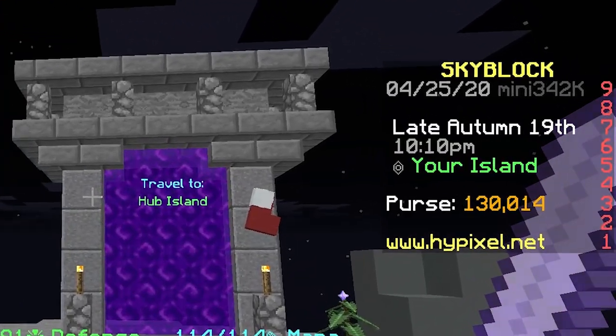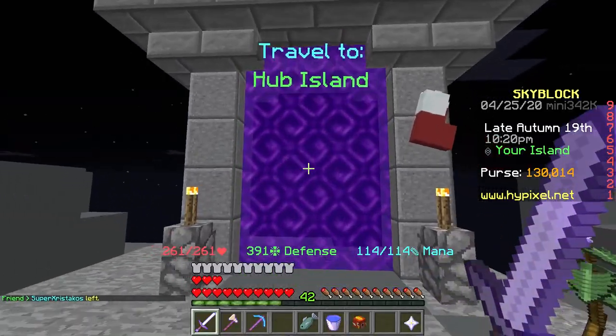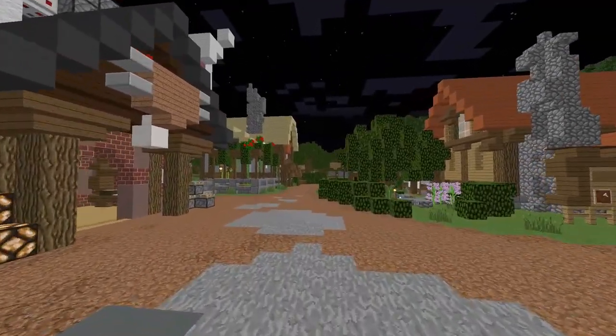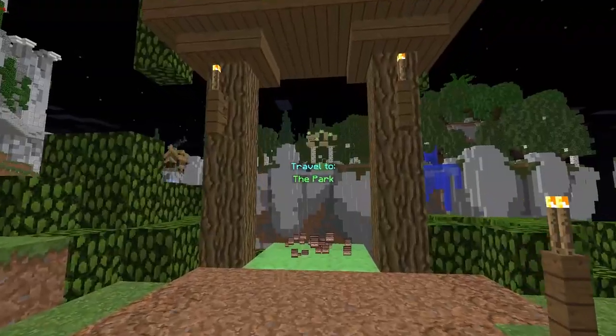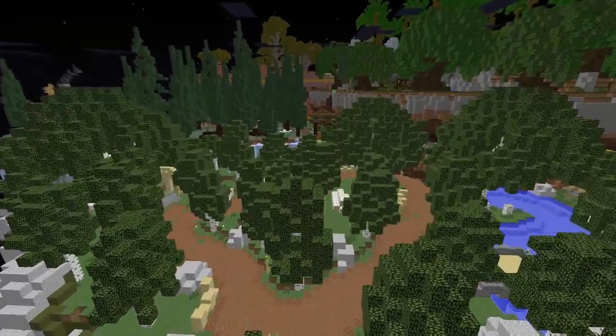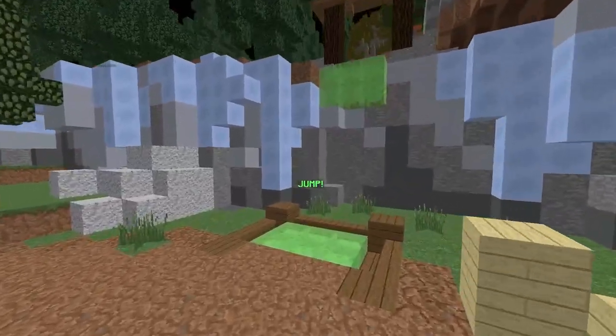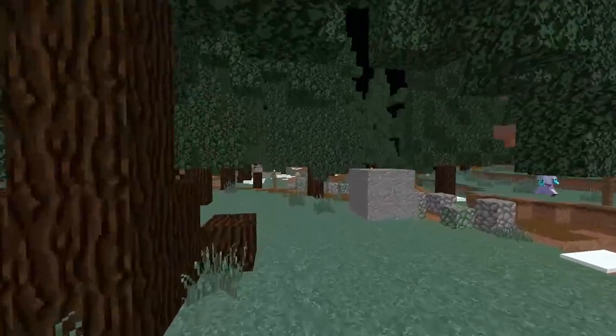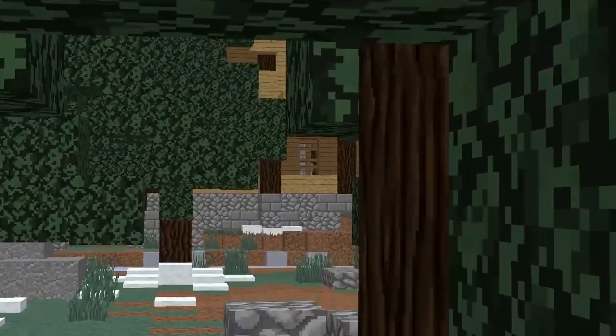You then want to pull out 130,000 coins out of your bank, and then you want to go to the hub island. Once you've made it back to the hub island, you want to travel all the way over to the park. Once you've made it over to the park, you then want to go over to the first floating island, then head over to the next floating island to the left, and run straight up until you see this building right over there.